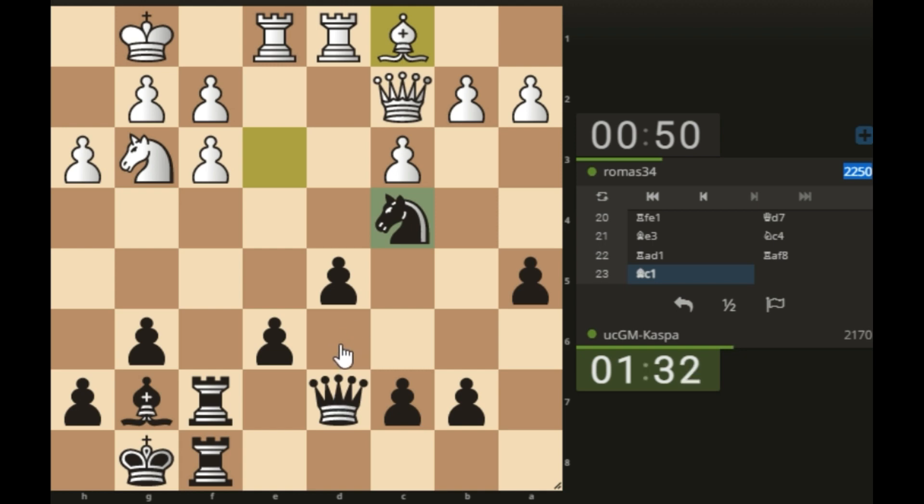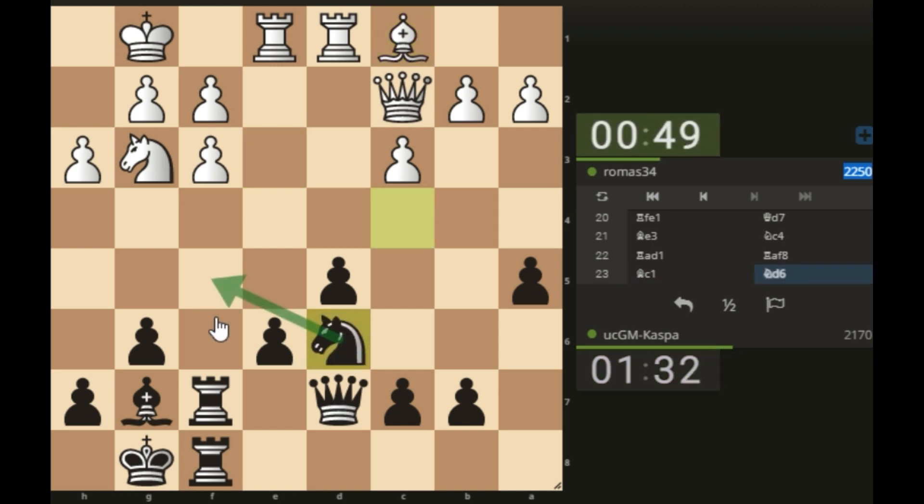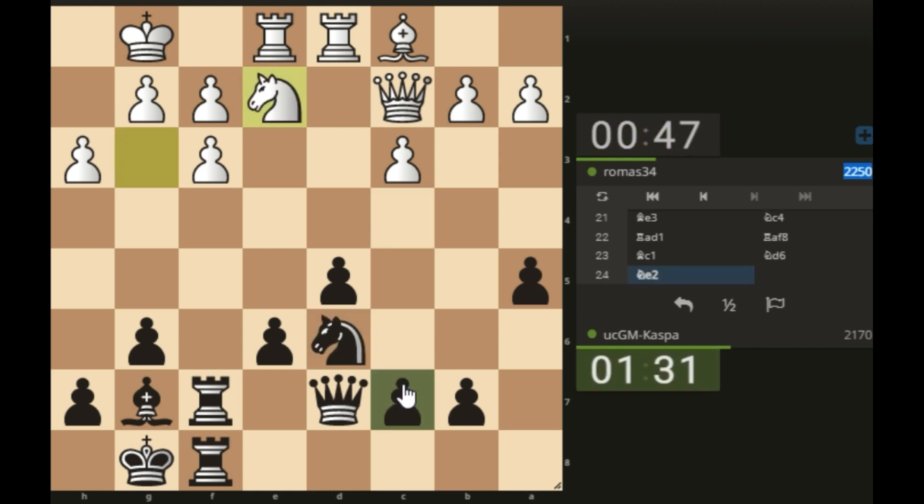This is somehow complicated, but let me just play knight d6 and then knight f5 is coming, just like I said. First I advance my pawn. The only thing I'm doing here is making sure my pieces are sitting on the most active squares — that's how we make plans in the middle game.